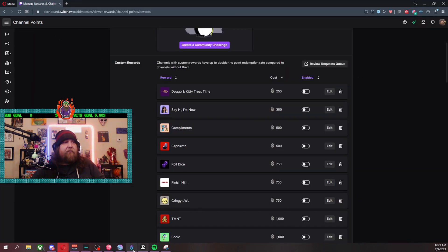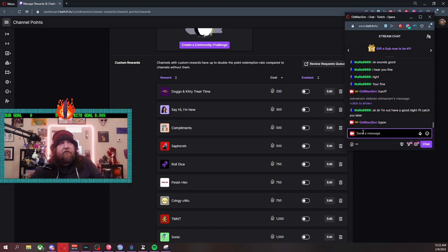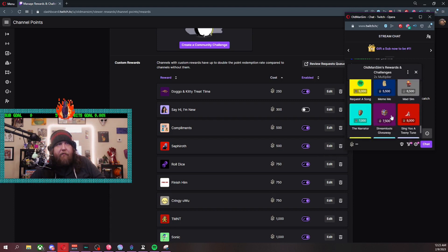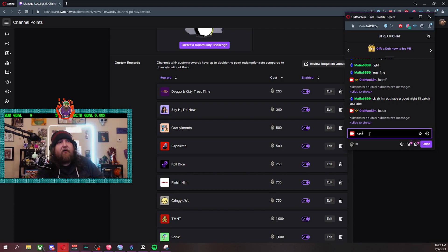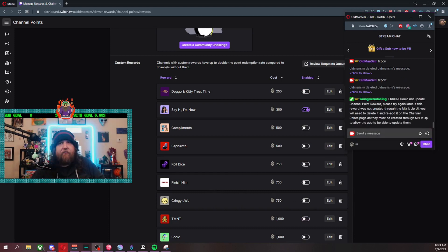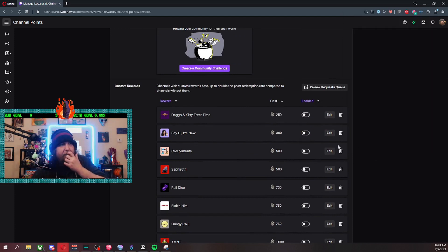Now I'll show you a live demo. I have a chat popup right here. I'm going to type 'channel point on' — watch all of them go from disabled to enabled. Look, they're turning purple — slowly but surely they're all coming back on. And then channel points off — boom, they're all off. So now you have your kill switch to type whenever you want. That's the hard part done.